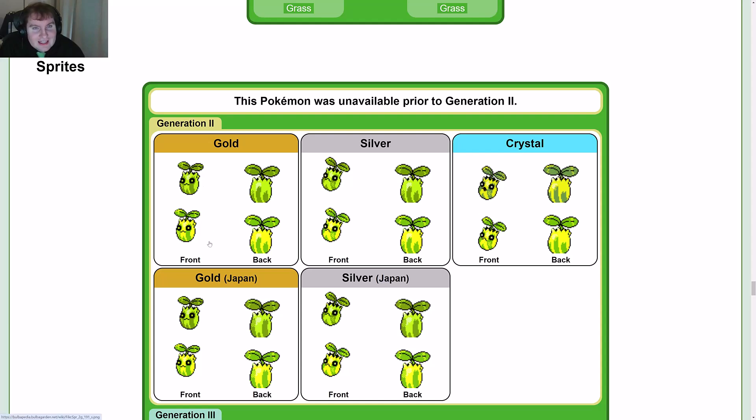It's also interesting because the shiny is actually the more accurate one. The shiny is supposed to be yellow and not green — it starts off green, and so it's corrected in Crystal, where this one is kind of yellow and this is kind of a lighter yellow. More or less, the eyes are green in the regular sprite, but yellow for the shiny, and they become more white as time goes on.